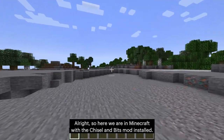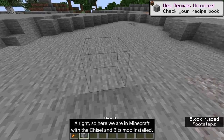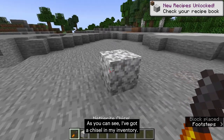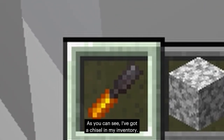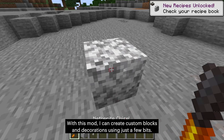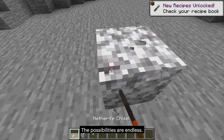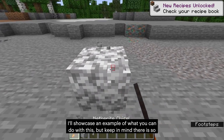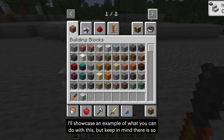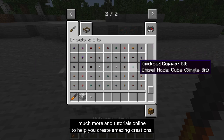Alright, so here we are in Minecraft with the Chisel and Bits mod installed. As you can see, I've got a Chisel in my inventory. With this mod I can create custom blocks and decorations using just a few bits. The possibilities are endless. I'll showcase an example of what you can do with this, but keep in mind there is so much more, and tutorials online to help you create amazing creations.